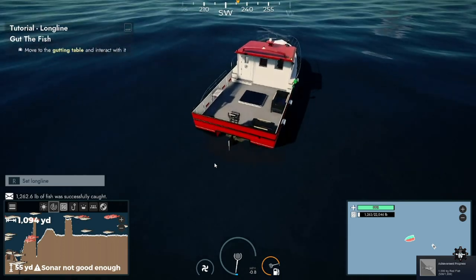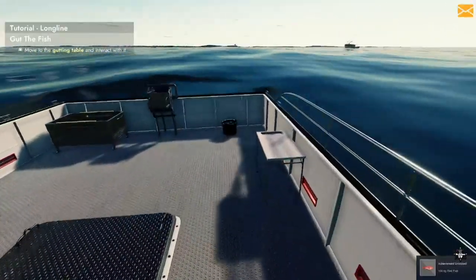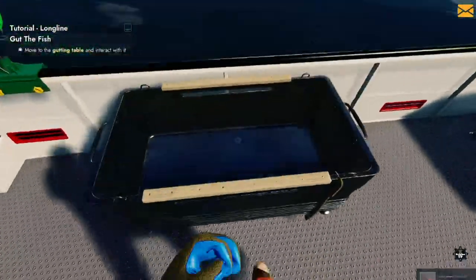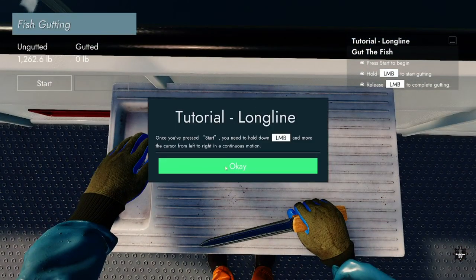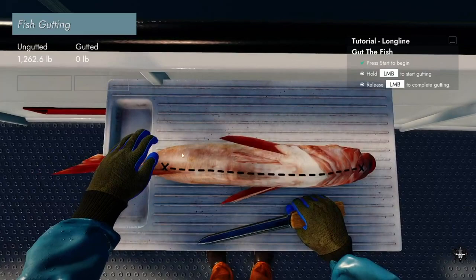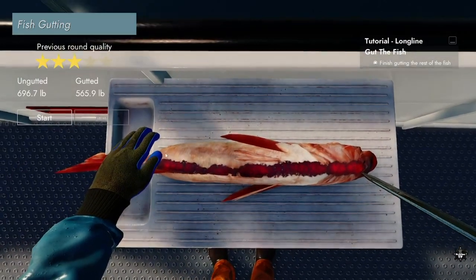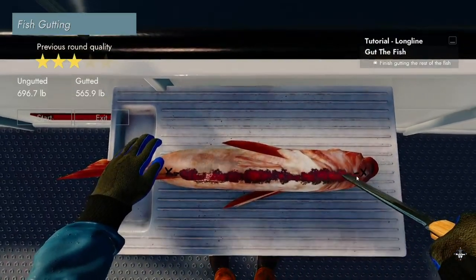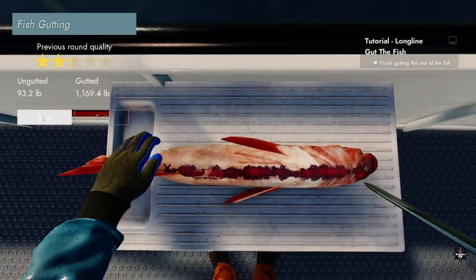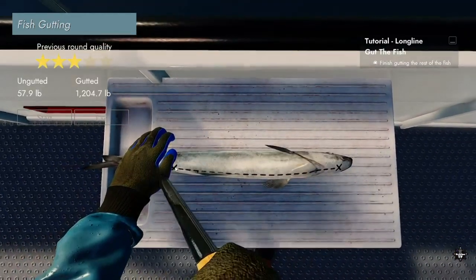Now we need to gut the fish. You don't have to — you can sell without gutting — but you'll get much more money by gutting, so it's a bonus if you want more money. Later on you're actually able to hire crew members to do a lot of this work for you. Once you hit start, hold down the left mouse button and keep it on the line to gut the fish. It's hard to get perfect quality without upgrading the knife and that sort of thing.